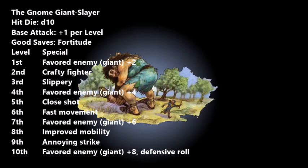At level six you gain Fast Movement, increasing your base speed by 10 feet as long as you're not wearing heavier than medium armor and not carrying a heavy load. This helps you stay a little ahead of giants, though you'll still be slower than they are. It's a nice feature but not particularly relevant to the giant-fighting theme — just a side bonus.